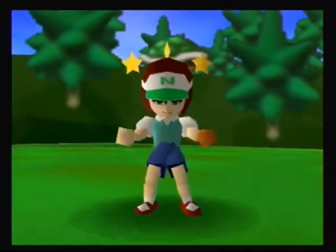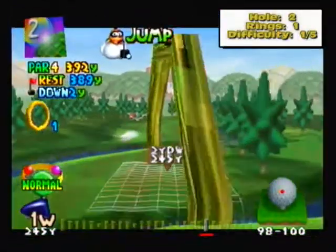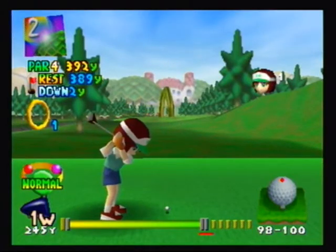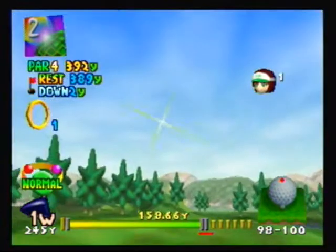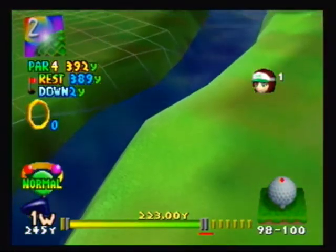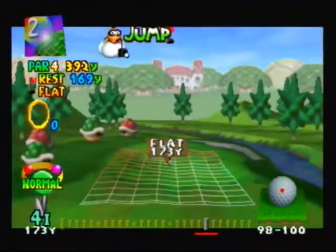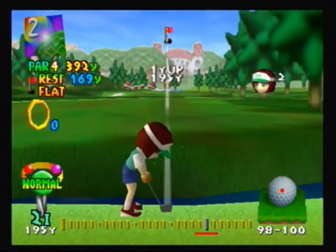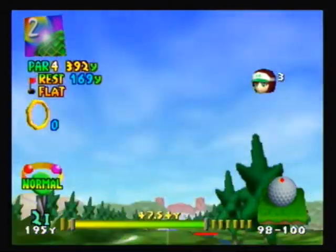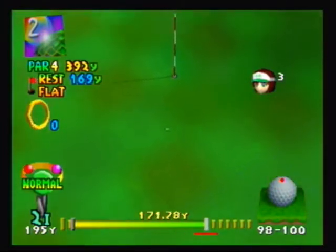Now we're going to go ahead and move on to the second hole. I actually did this a little unorthodox, but whatever, it worked. I'm going to get the ring, but I'm going to hit it in the water. What you want to do is try to aim for that center island and then hit it through the ring if you did not get the ring yet. Since it's a pretty short par four, you can get it in on three and then one putt for par, if you feel more comfortable with that.